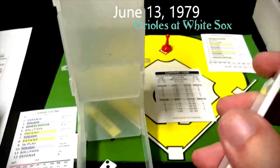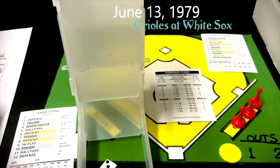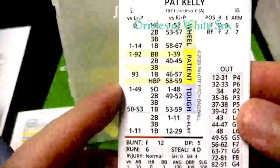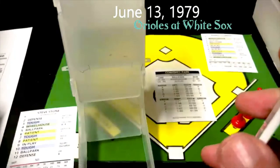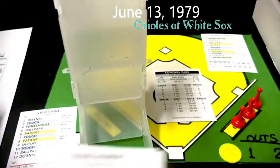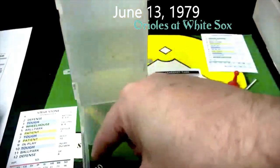We go to the top of the fourth with Pat Kelly batting for the Orioles. We've got Scarberry rolling right along — 10 and a 42. A 10 on Scarberry is tough, and a 42 against a right-hander is going to be a strikeout — that's his third strikeout, he is really throwing the gas today. Then Eddie Murray is up — he gets a nine and a 27. Nine on Scarberry is a patient, and a 27 is going to be a walk. Murray takes the walk — only the second base runner Scarberry has allowed, one hit and one walk.